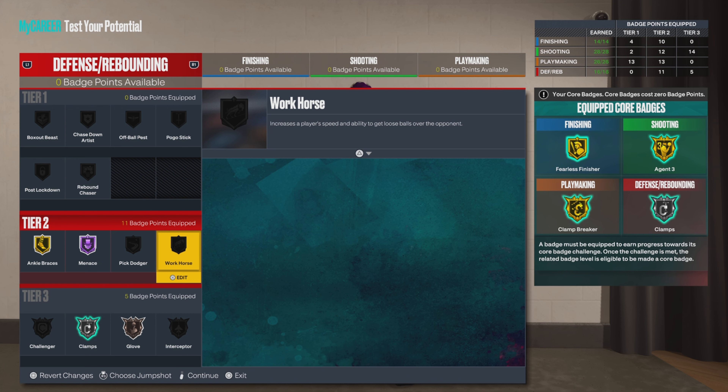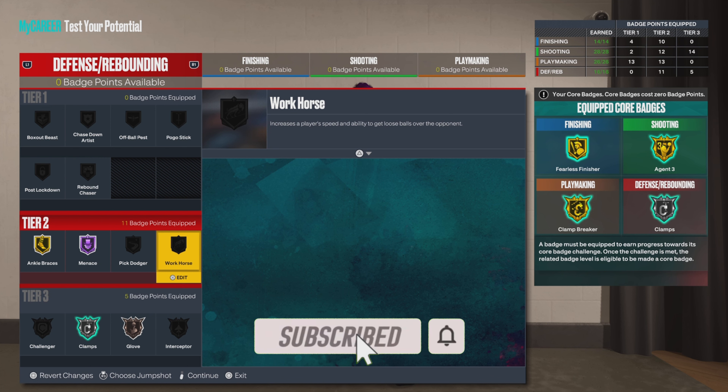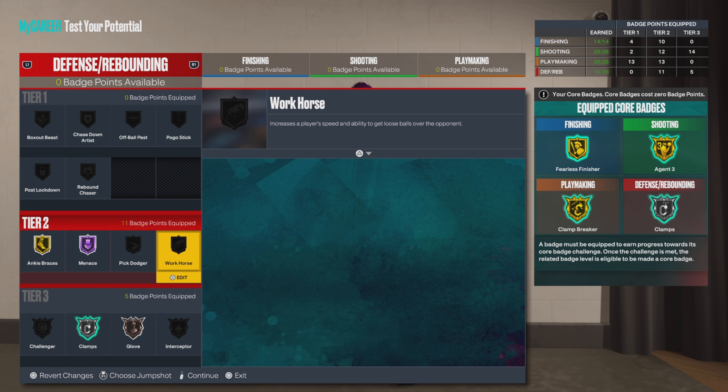For all my light-skinned folks or even my white folks, this would be a dope build if you want a point guard — especially if you're a diamond type of point guard. Diamond shooting and still got enough inside layup to keep the defense honest, plus pretty good defense. Y'all know what to do. Shout out to all my OGs, OHG, O-Head Gang, shout out to the IQ Ballers and the Clamp Camp. Y'all know the motto: don't be toxic, let's ball.